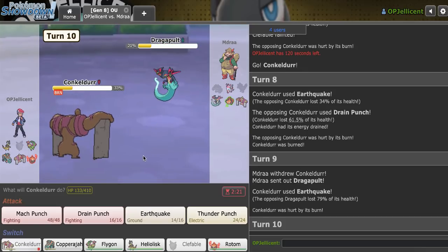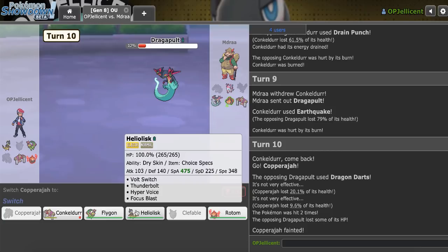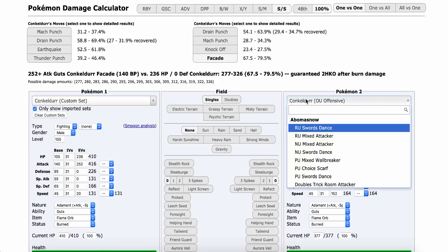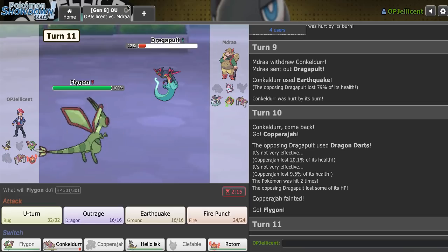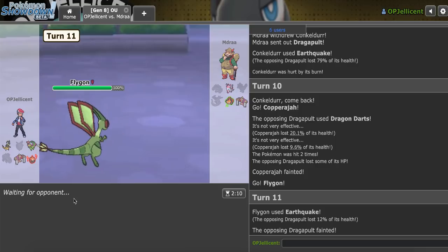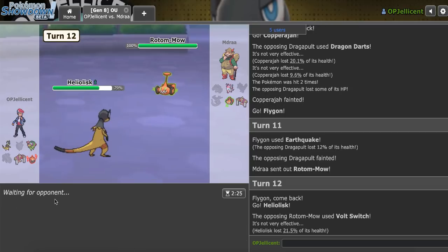I really need to keep Rotom-Heat healthy — that's the key here. I'll go to Copperajah on Dragapult, then bring out Flygon. U-Turn would do about 10 to 12 to Dragapult — never mind. Fire Punch isn't helping — 11 to 13. I could risk Fire Punch but I feel like I just Earthquake. That's really helpful — I think I win with my Rotom-Heat now. They go to Rotom-W — I can just go Heliolisk on this. Okay, that hurts.